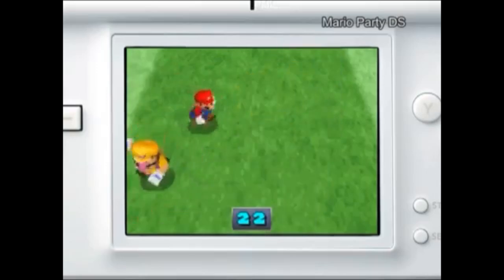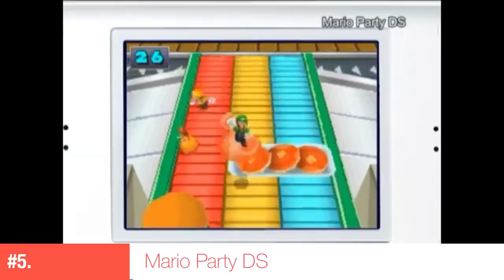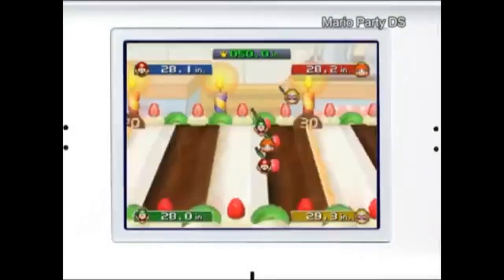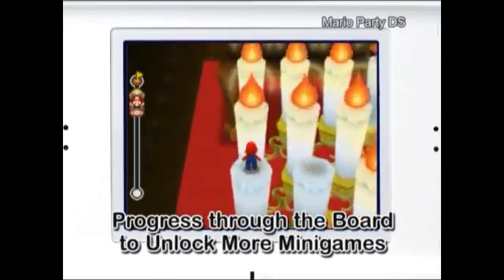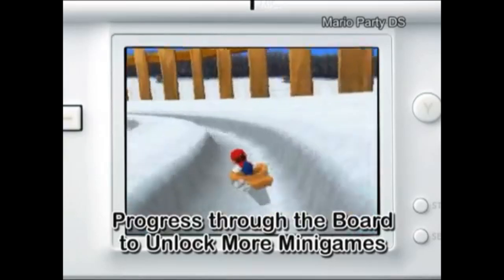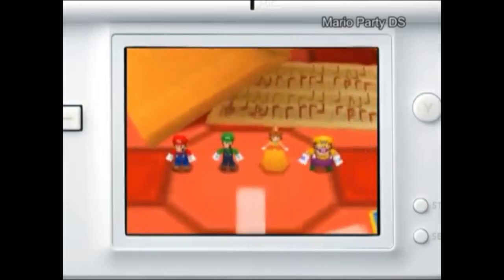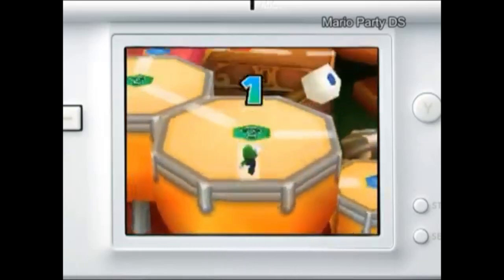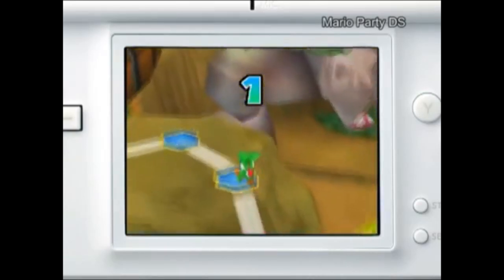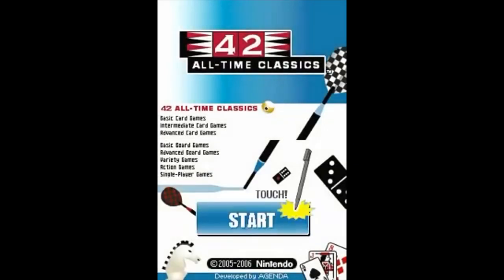Coming in at number five is Mario Party DS — a fantastic translation of the Mario Party series on a handheld. It uses the touchscreen and microphone for a lot of unique mini-games you don't see in other Mario Party games. There are over 60 new mini-games to play with friends and family. If you're a fan of the originals on N64 and GameCube, they really did it justice on the DS with a lot of unique mini-games thanks to the touchscreen.